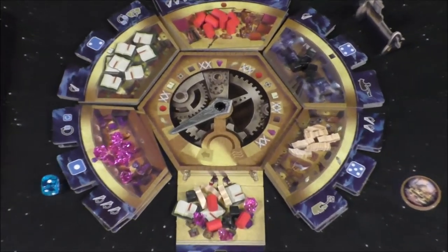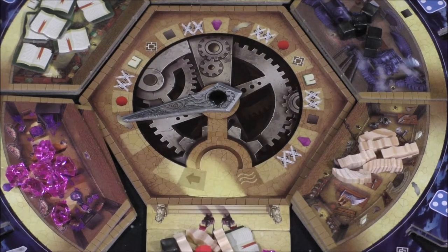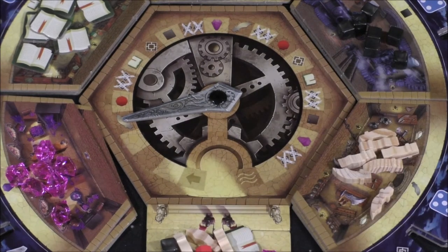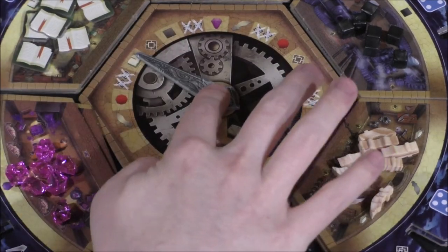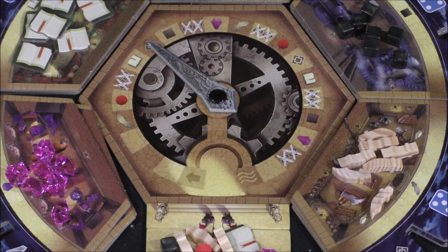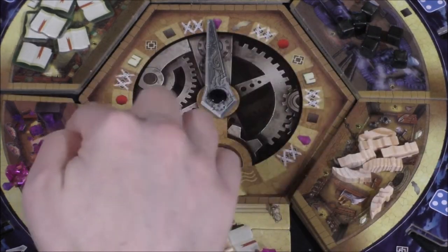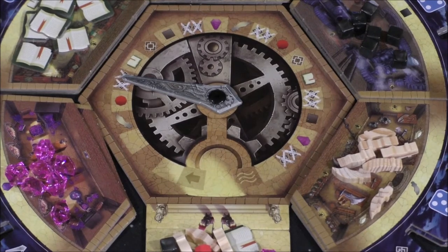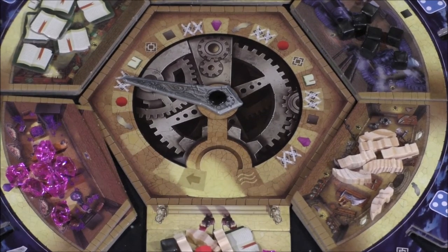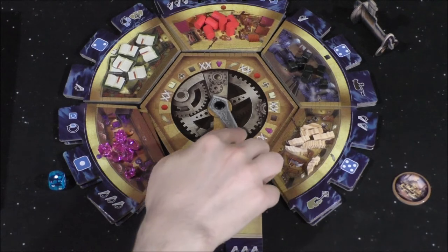Different things may happen depending on where the clock lands. If it lands on any of the resource spaces, we immediately compare how many resources we have of that type — whoever has the most gets a victory point. There's also a diamond symbol meaning compare all resources total, black cube and purple gem spaces, and a 2x symbol meaning you can discard two resources for one victory point. Eventually the clock will reach the water space, which signals the end of the game.